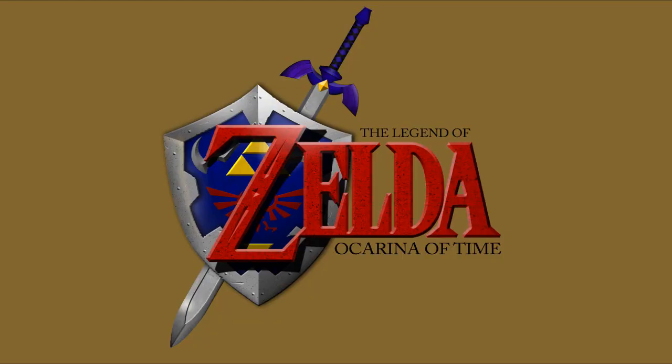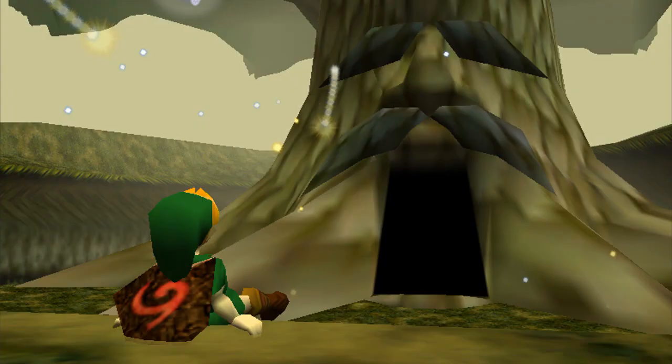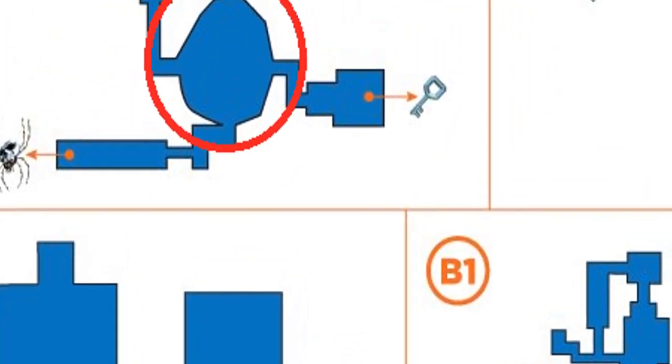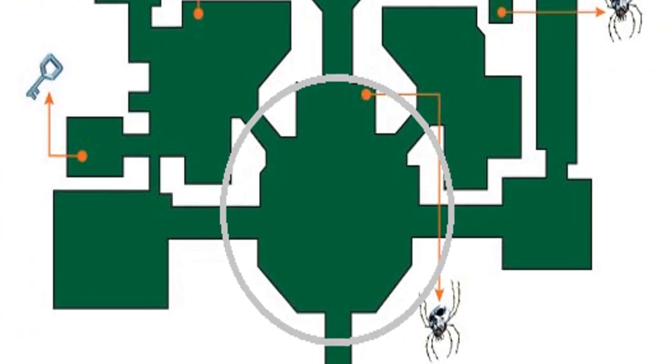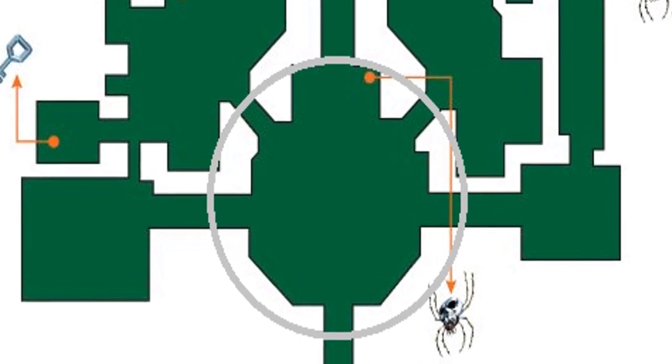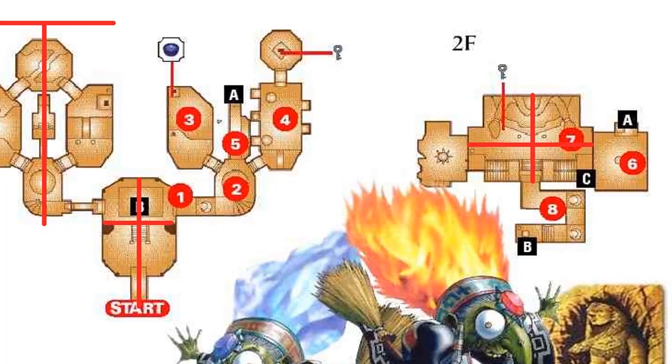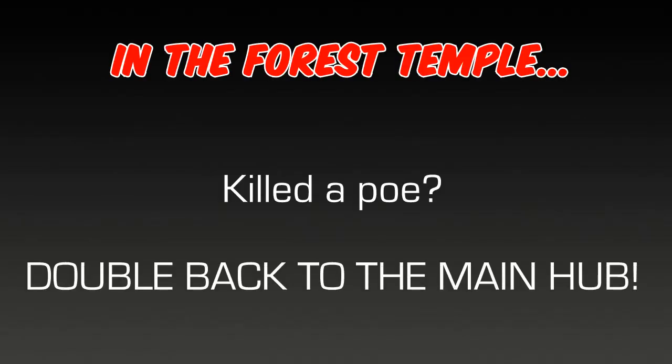Look back at Ocarina of Time, for example. With the exception of the Deku Tree and the Shadow Temple, every dungeon in Ocarina of Time either started out perfectly symmetrical in design, or included a symmetrical hub area the player would normally come back to. It's organized and breaks the dungeon up into sections. It appeals to our pattern-finding minds and makes a dungeon feel less like a labyrinth as we try to figure things out.